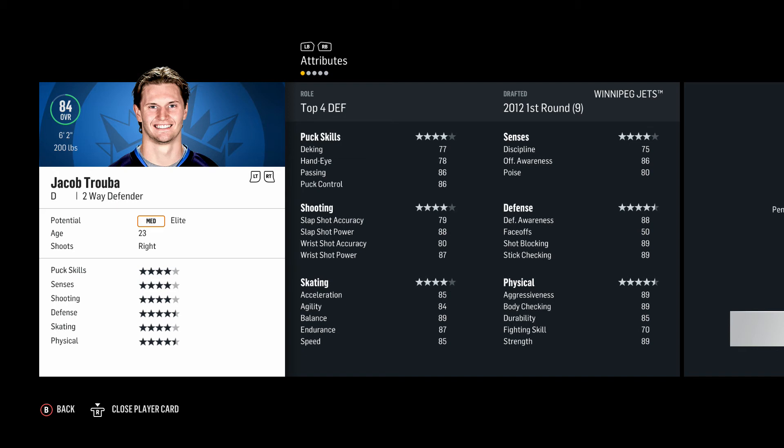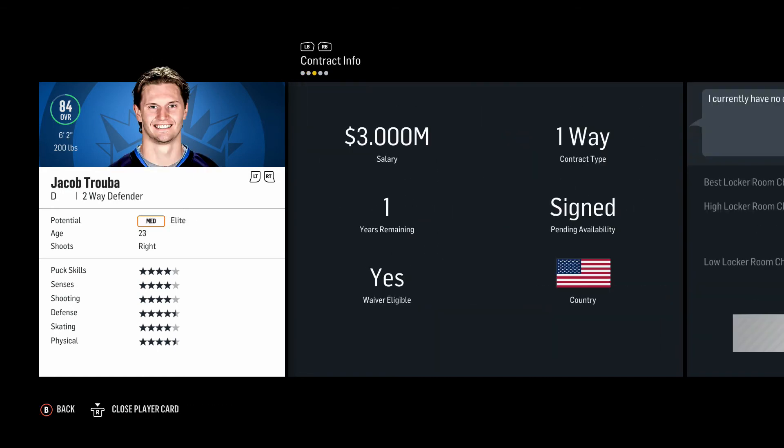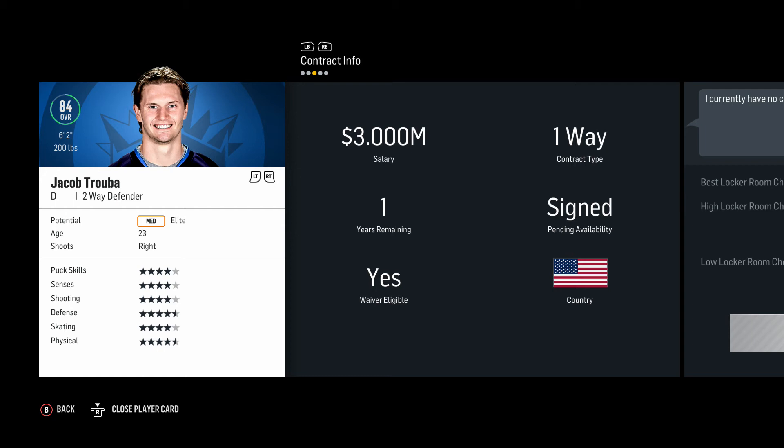Next is Jacob Trouba — medium elite, drafted in 2012. I'd really like him to get up to at least 85 overall. He has three years left to grow and will be getting top two ice time, which could really help his development. He's listed as a top four, so giving him that elevated ice time could mean something. One year left at three million — if we can sign him around that on a long-term deal, that would be really nice.